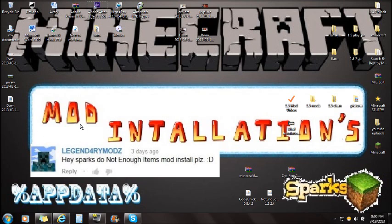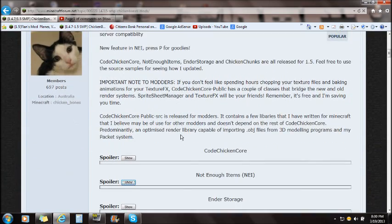Before I get to installing, if you guys don't know what Not Enough Items is, I do have a mod review you can click on the link in the top left corner to check out first. To actually install this mod, you are going to need Forge and also the CodeChicken Core. First, go to the link in the description that says Not Enough Items for 1.5.